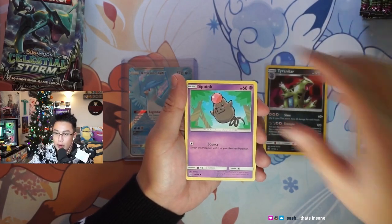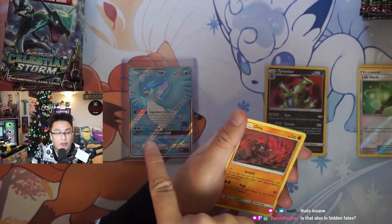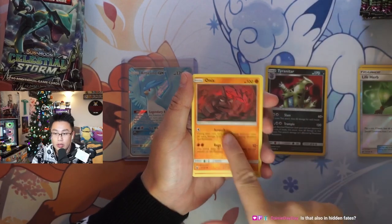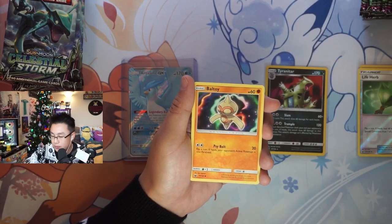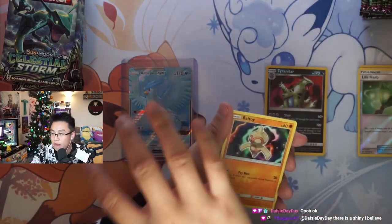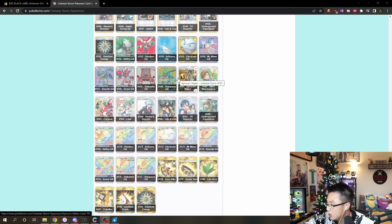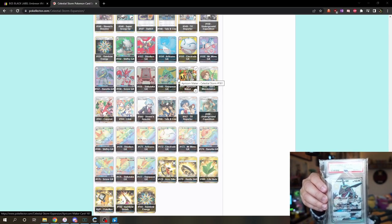Cacturne, Spoink, Surskit. This card is in Hidden Fates but it's the shiny version — shiny Articuno looks very similar to the regular one. This is the Onyx artwork right here, same thing — that's a throwback card. In Hidden Fates what they did is they took full art artworks and made them shiny, so you can see the same thing with Benet — they took that artwork and made it shiny, same thing with the Rayquaza. You can see the shiny version — it's the same exact pose but just the shiny form.